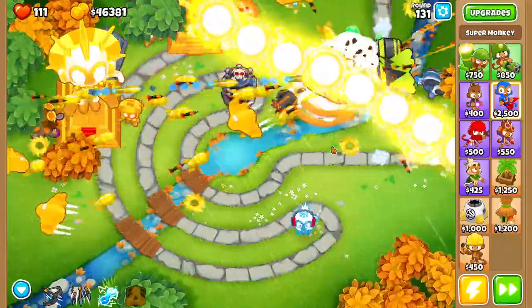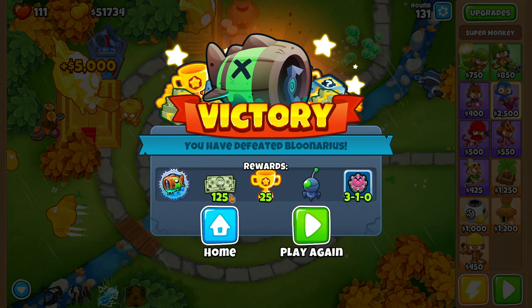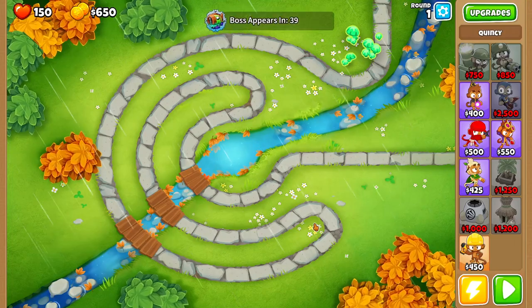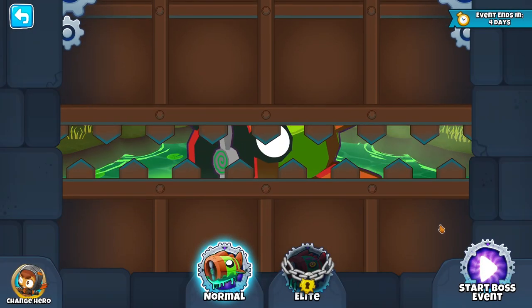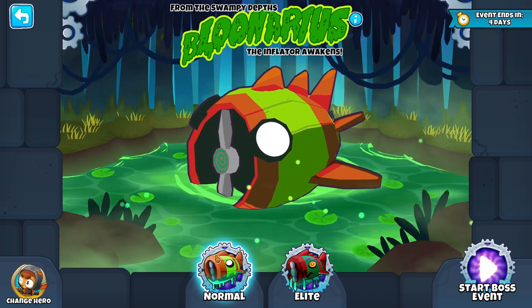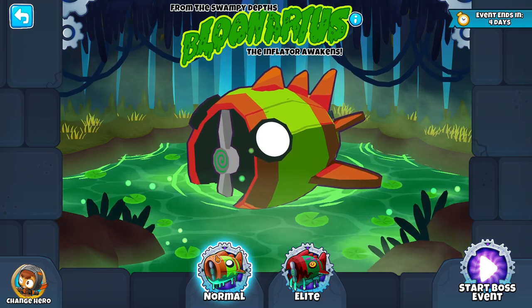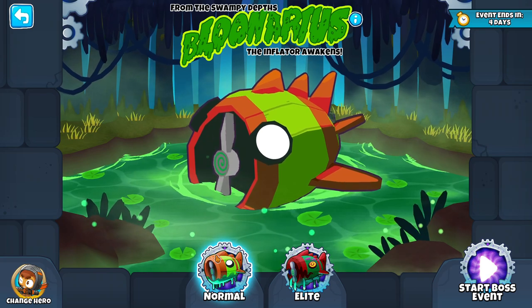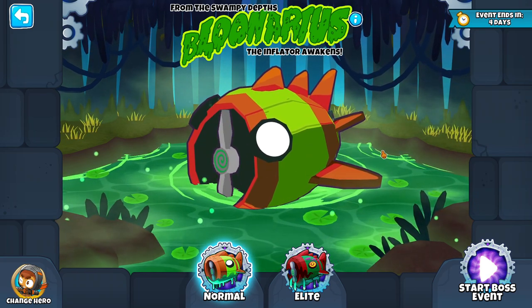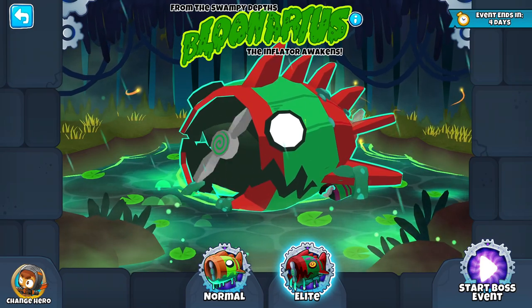Tier 5 Bloonarius, with no monkey knowledge, a base hero, and everything else taken away from us — taken down. We get an extra blue icon, $125, 25 trophies, a tech bot, and a 3-1-0 Tac Shooter. I want a better victory screen — like, VICTORY! League of Legends style. Anyways, now the Elite version is unlocked, which is only going to get extra specially difficult, but the rewards are that much more delicious — I think they're double all around. If you guys enjoyed this video, make sure you press that like button, subscribe, and have a super duper delicious day.